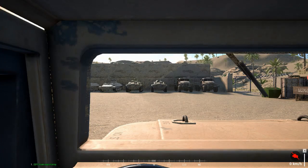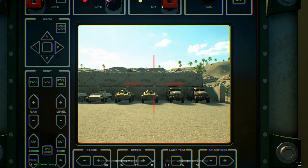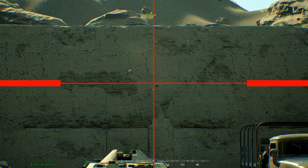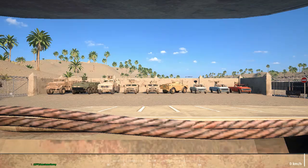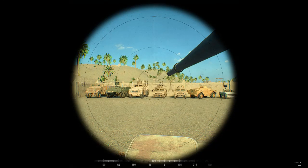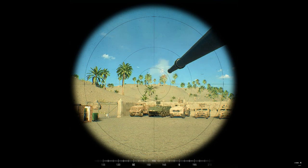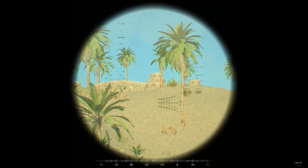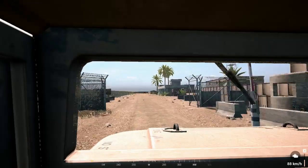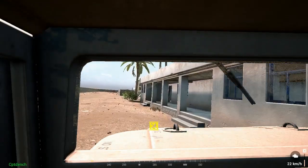On other vehicles like the U.S. Crows systems, you get a different screen, and on these you can use the Q button to zoom. BTRs are the same. Good beginner's tip: if you get hit by even only one enemy rocket, go get your vehicle repaired straight away at the repair station at main, or your nearest FOB if your team has built a repair station there.